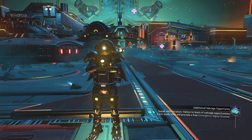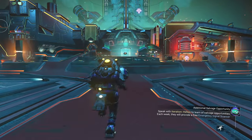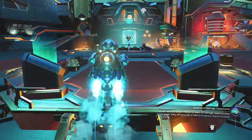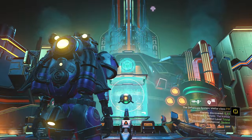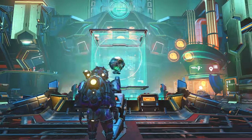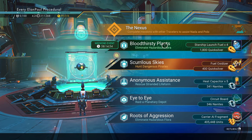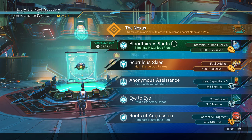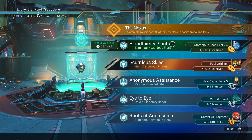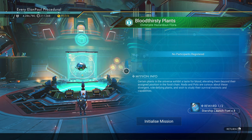As usual inside the Anomaly you find yourself running towards the wonderful nexus, and above it is the blue symbol indicating a special mission is available — the weekend mission. It looks like we're going to be doing a little bit of weed whacking again, taking care of some bloodthirsty plants. The reward is Starship launch fuel times four, which is good for those of you just starting out in No Man's Sky. They're expensive to buy, not so expensive to build, but good to have a few extra on hand.